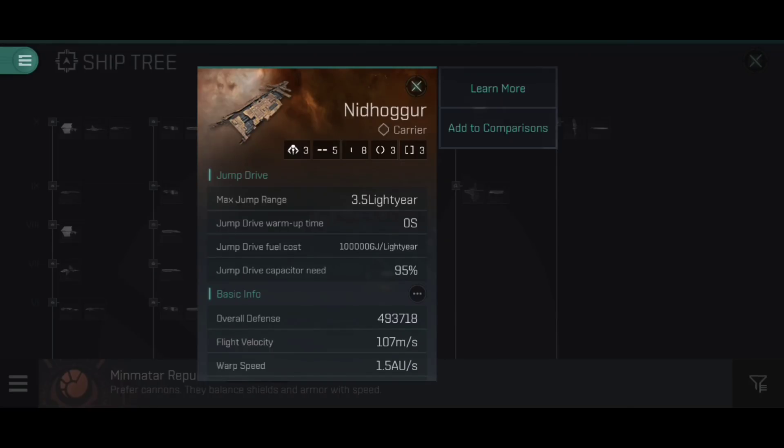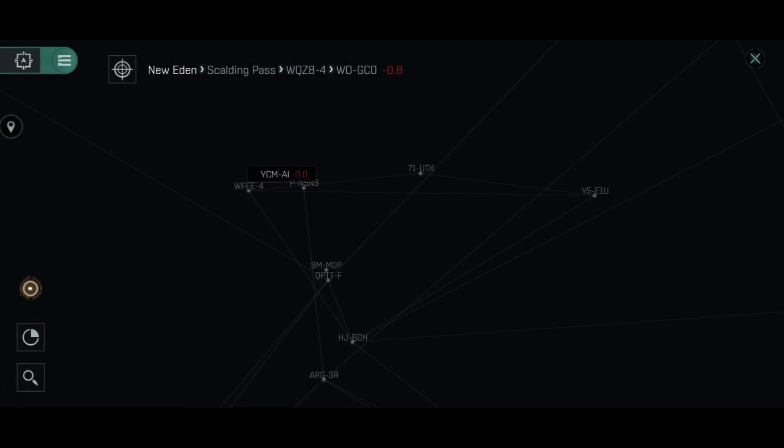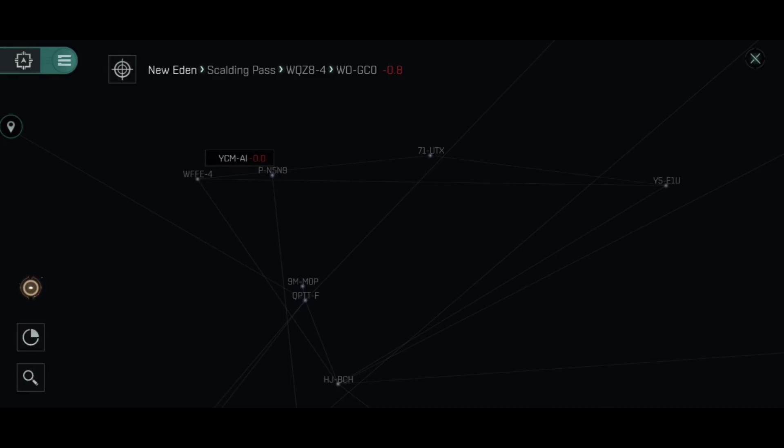First, we have the maximum jump range: 3.5 light years as standard, which can be affected by skills. If I cross to the star charts, you can see the system 71-UTX in the center, and just below and to the left is the system 9MMOP. Those two systems are not directly connected, but if they are within 3.5 light years, a ship with a jump drive in 71-UTX would be able to jump to a sinosurial field generated in 9MMOP, as long as it's within that 3.5 light year distance.